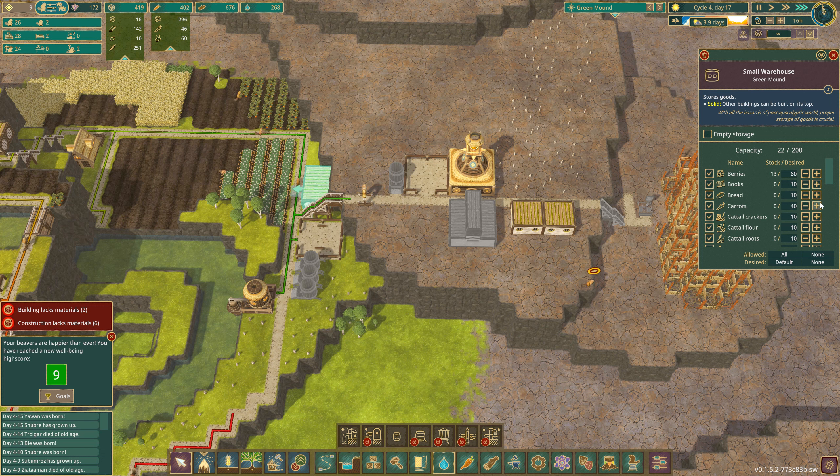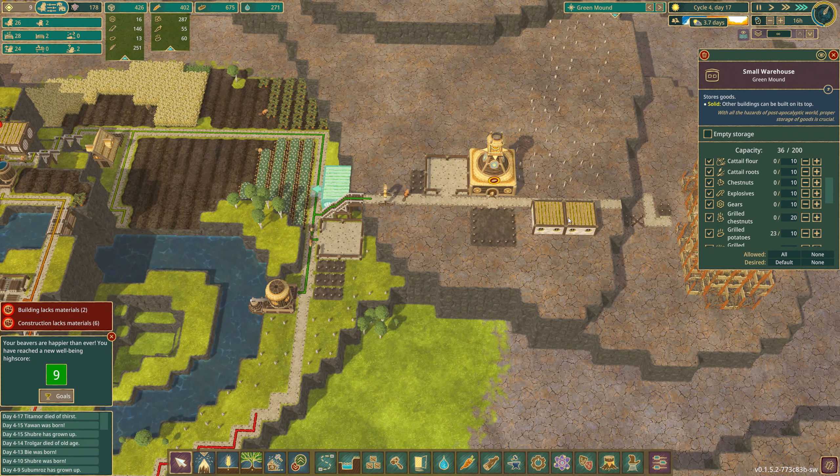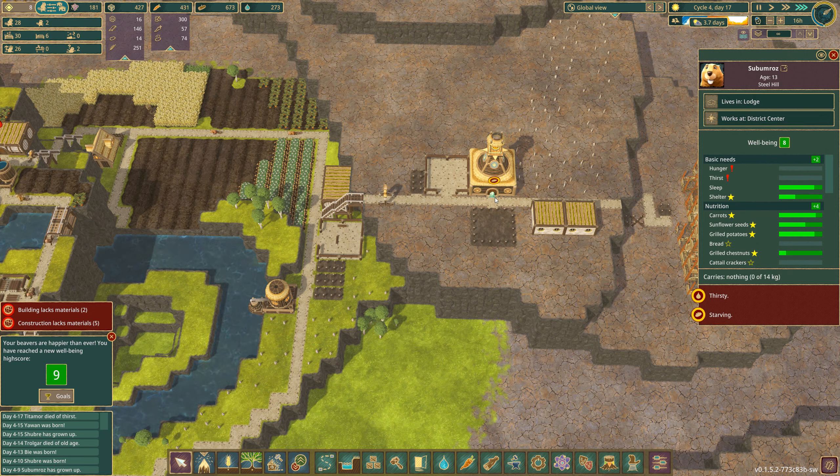My beaver's going to die here — you have literally nothing in storage. Let's desire some carrots and some bread, some grilled chestnuts. You've got some grilled potatoes. Can you not go there and eat? You're still starving?